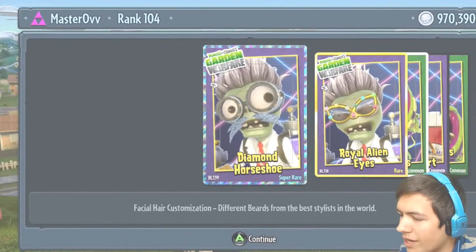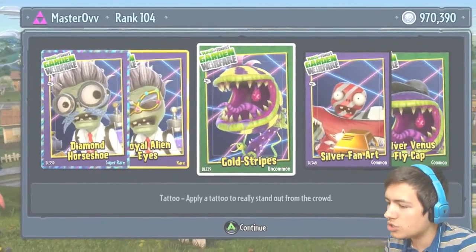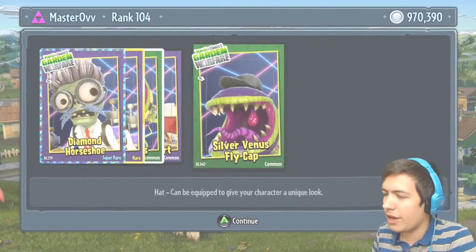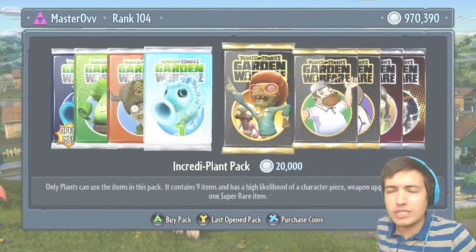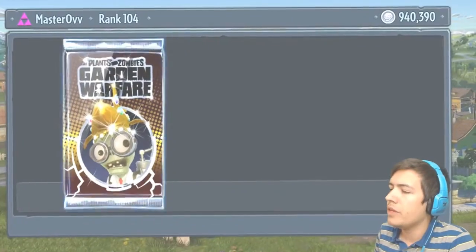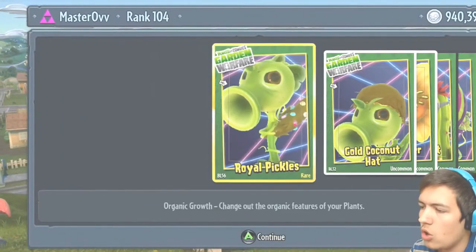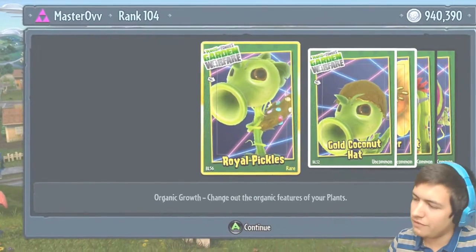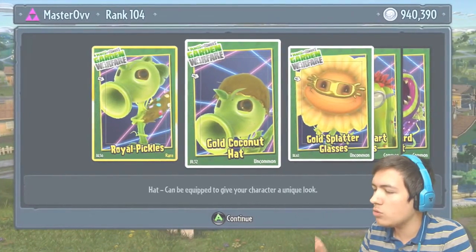We've got the Diamond Horseshoe, the Royal Alien Eyes, Gold Stripes, Silver Fan Art, and the Silver Venus Fly Cap. If you guys want to see any of these in more detail, make sure to pause the video. I don't know if they're doing all of the old customizations just revamped, or if there's brand new ones as well. We're going to have to have a look, but so far it's pretty cool — the Royal Pickles, the Gold Coconut Hat.